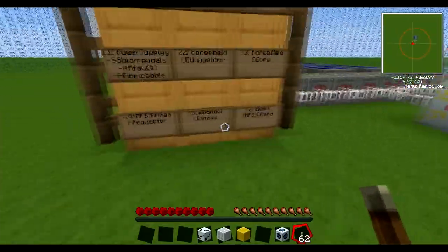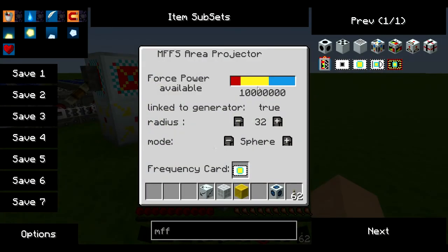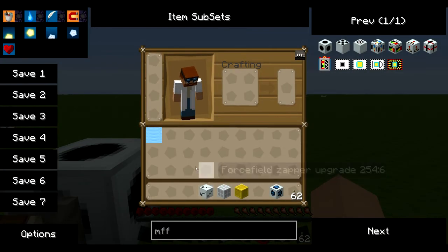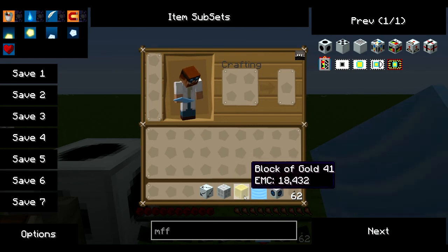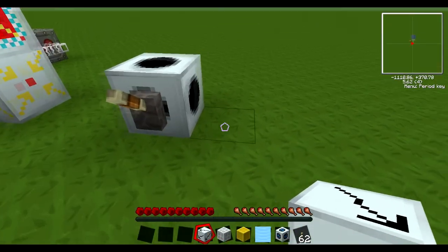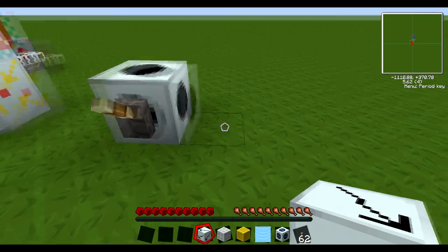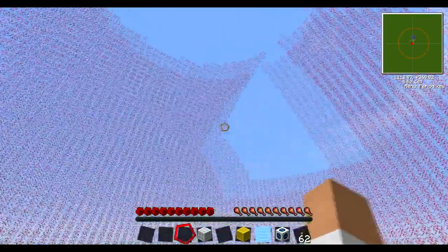Then there's the optional extras. I'm going to just turn this off. Now I've got a few things in my hands: a force field zapper upgrade, a camouflage upgrade, a block of gold, water source, and an underwater upgrade. First of all I'm going to do the zapper upgrade — very simple, just place it next to the area projector and turn it on. You can see it's red now.